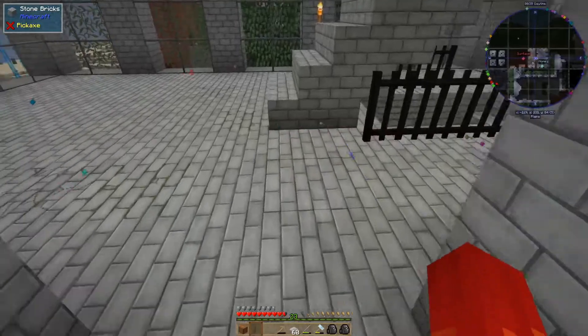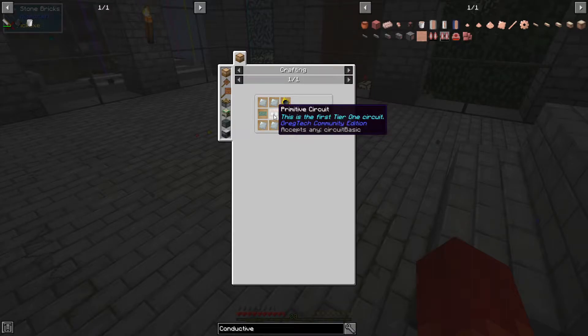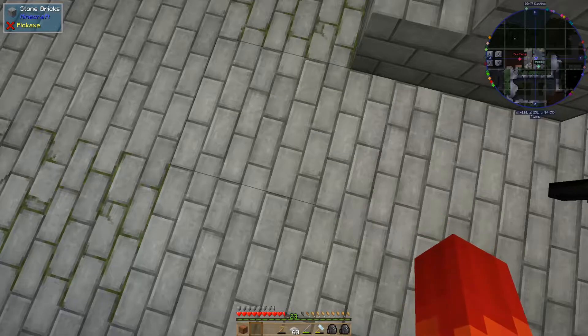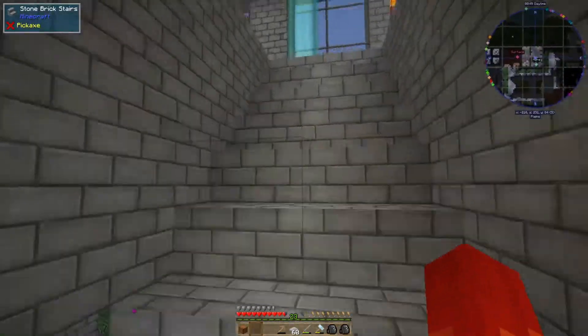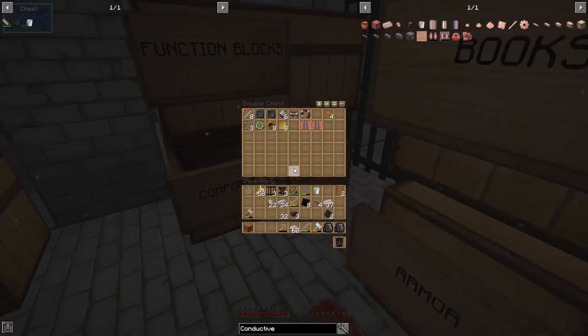Now that that's done, let's get to work on this blank data model. We need fine gold wire, a circuit, and some pulsating mesh. Do I have any circuits left? I might not. I do not. So we need to make a primitive circuit.